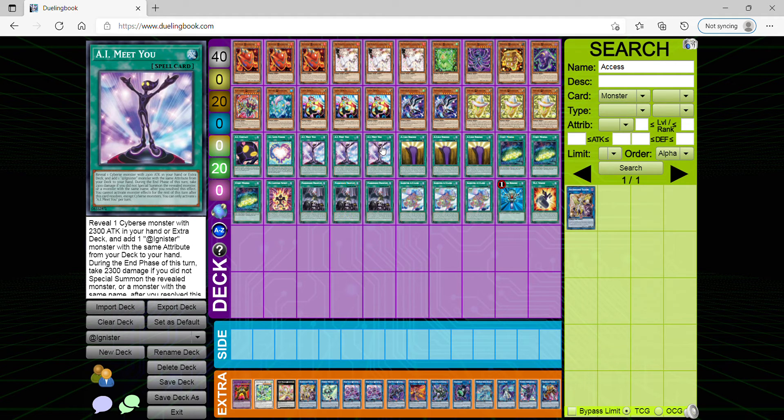You reveal a cyber-type monster with 2300 attack in your hand, then add one @Ignister monster with the same attribute. It doesn't really matter whether they see the monster or not, because they already know what deck you're playing regardless, even if you're revealing the card. Either way, the whole point is that it gets you into certain cards a lot quicker.